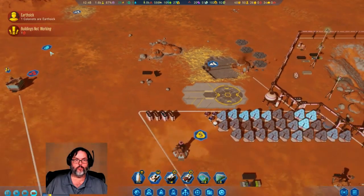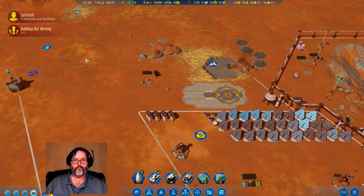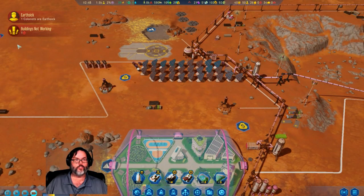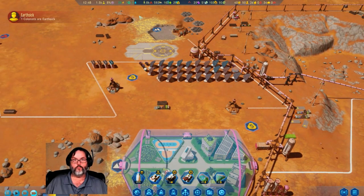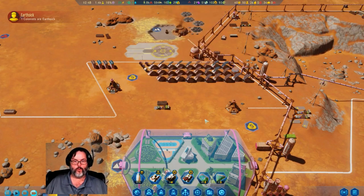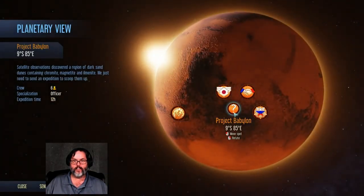All right, that's because it's full, and that's because that's full. RC Commander, let's go ahead and put down a concrete depot here. Fair enough. Research complete — subsurface heating. Metals again — I'm not worried about that, we're almost at 2,000.